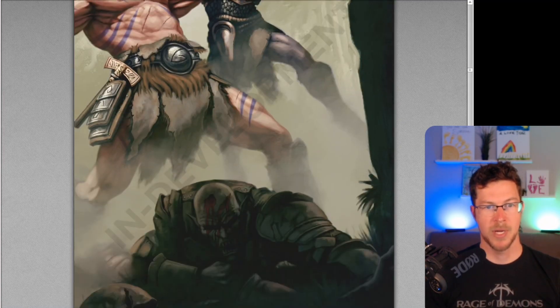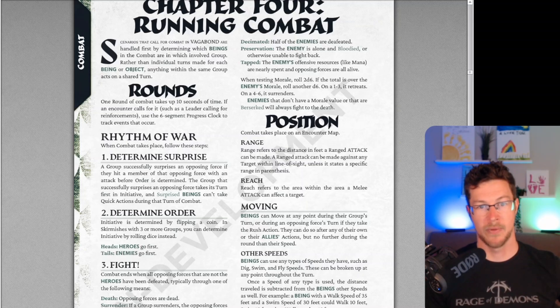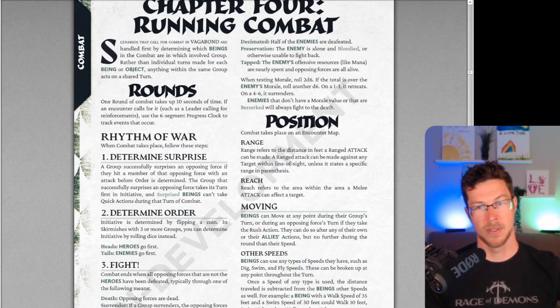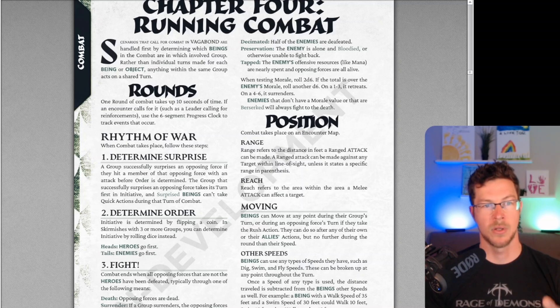When it comes to combat, let's break it down. Initiative is simple — you make a coin toss, roll a D2 or a coin flip. Whichever side wins goes first and has a group turn. Otherwise the enemies go first. If a side is surprised, they go second and they don't have access to their quick actions, which as we'll see is a pretty big deal.